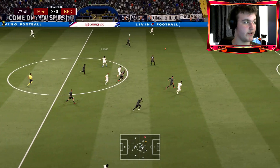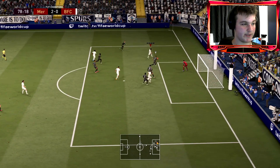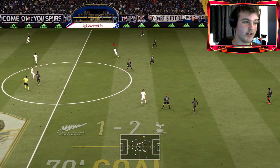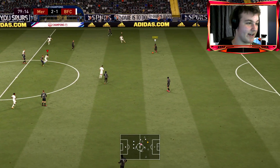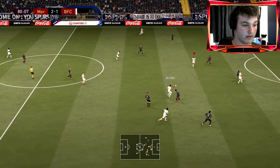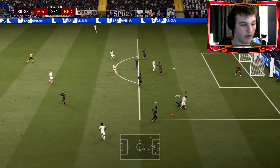We're down two-nil and there's no chance we're coming back from this — but Roberto Carlos gives us hope. Ultra attacking with ten minutes left — literally 10 in depth — so we can't get hit on the counter. There is hope, boys. That actually could have been David with that assist there.